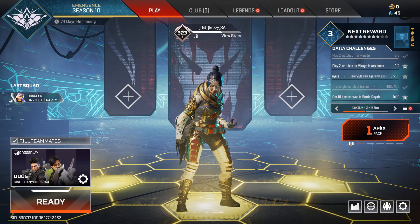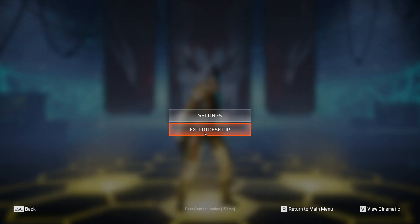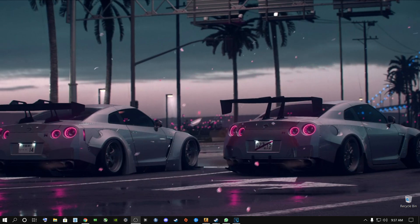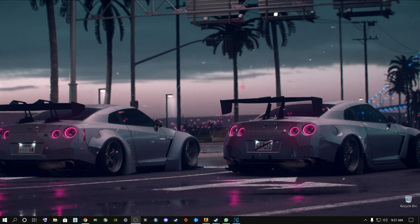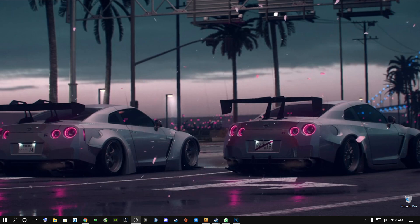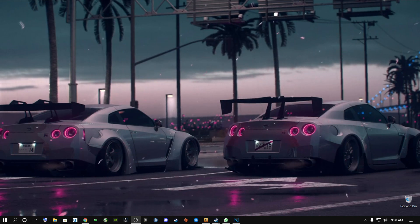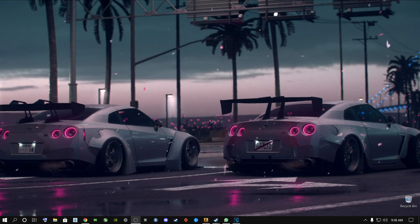All you need to do is quit the game to your desktop if you're on PC, or quit the game completely on console, then go back into the game and open the pack. Don't go into a match — go to the main menu where you see your characters and open the pack there. If you open it in-game you'll likely just get whites and blues, maybe a purple. It's much more likely you'll get better stuff if you quit the game completely and reopen it before opening the pack.